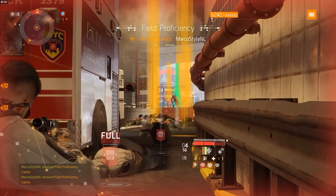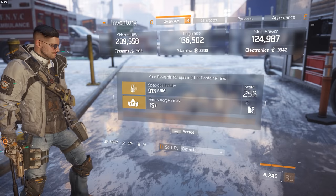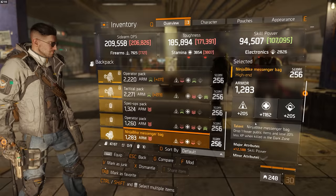This averages out at about a sealed cache every two minutes, on top of the loot that you already get from these mobs. The cool thing is that these sealed caches also have a chance to give you named items — after opening just a few I got a Pharaoh Oxygen Mask and a Ninja Bike Messenger Bag.